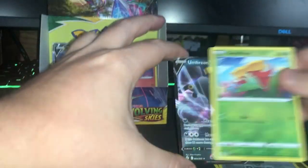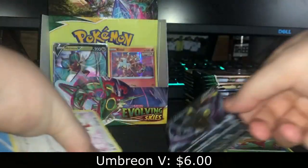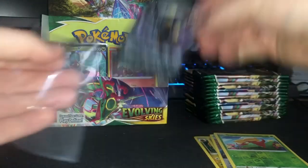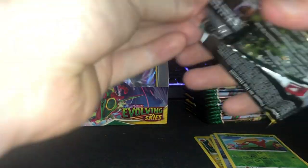Oh, we got a pull, and it is Umbreon V. Not bad — I already have this card. I actually think that might be my third one that I've gotten. Let's call this our first real pull. I don't really include holos. They still go for a few bucks every once in a while, and the VMAX goes for legitimately a dollar.